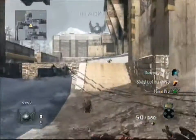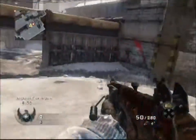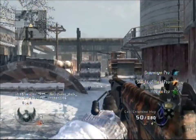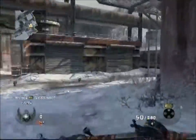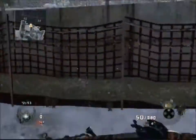Hey guys, SunnyBlack here, just bringing you another commentary. Today I'm going to be bringing you a free-for-all match on WMD. I'm going to be using the Galil with extended mags. My perk setup is Scavenger Pro, Sleight of Hand Pro, and Ninja Pro. I am using the spy plane, counter spy plane, and the napalm strike.